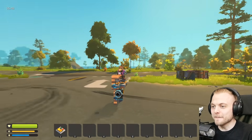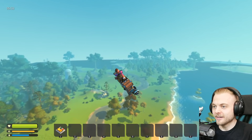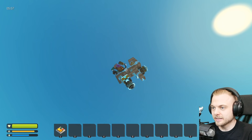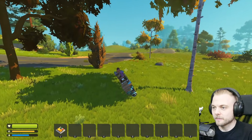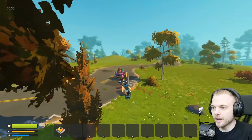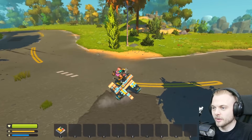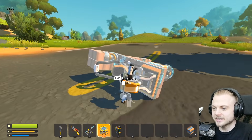All right, here we go. They're on max. Woo! My steering for the right-hand side is not working, but I can steer left. I think I've broken the right steering. My right steering is not working at all.